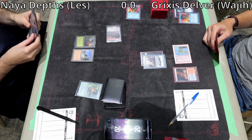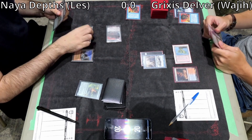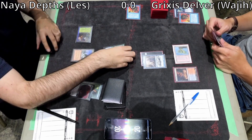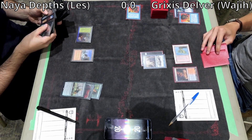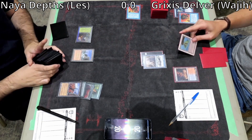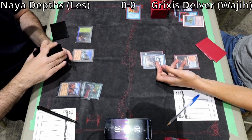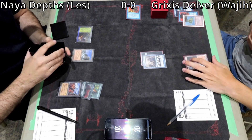He's playing against Delver — you have to respect Wasteland. In my position I probably would have played Dark Depths or Thespian Stage and had it immediately removed, which has happened before. Sometimes it's good to practice restraint. Les Crop Rotates his Dryad Arbor, turns it into a Wasteland, and takes away a Volcanic Island from Wajji.